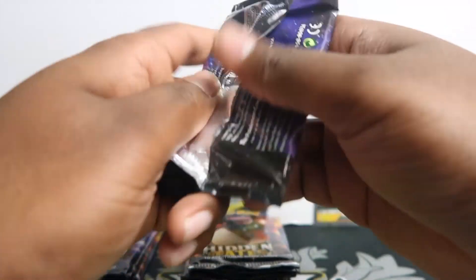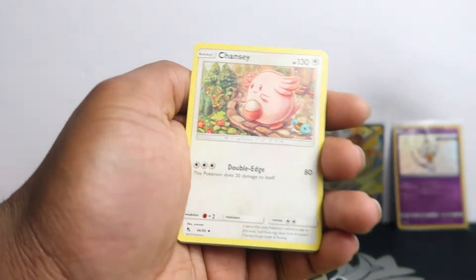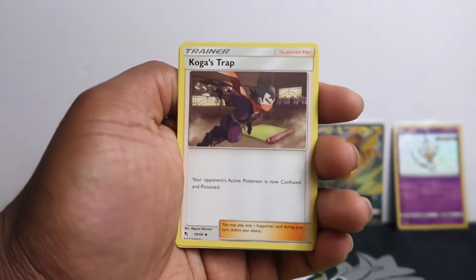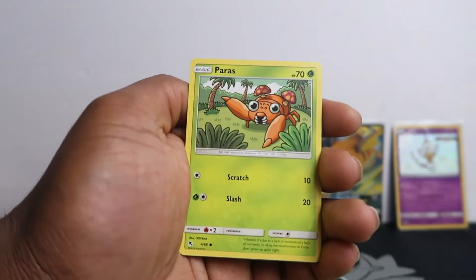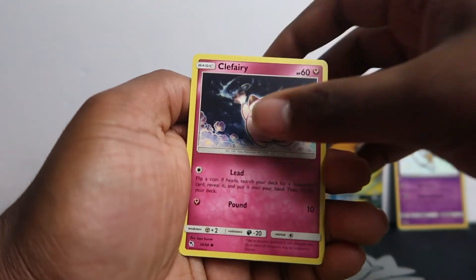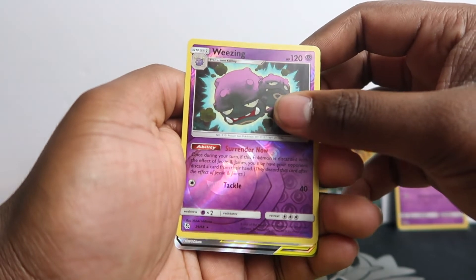Last pack of tin number one. I put four from the back so the rare comes last. I think we saw something — might get another hit in this tin. Giovanni's Exile, Koga's Trap, Ekan, Canopy, Paras, Charmander, Clefairy... I was thinking we might have had something here, but...